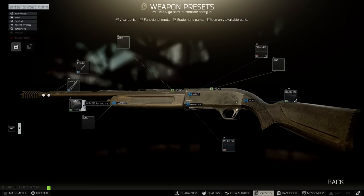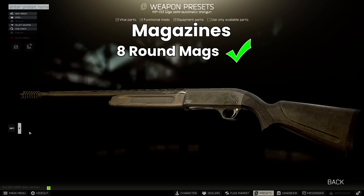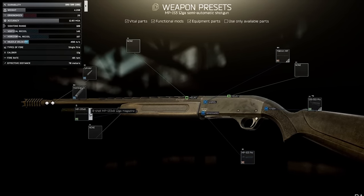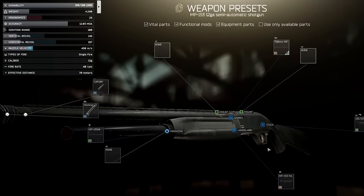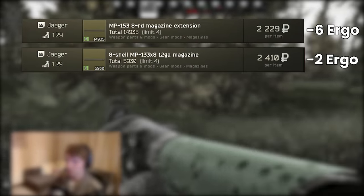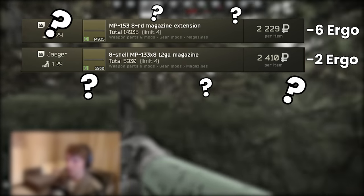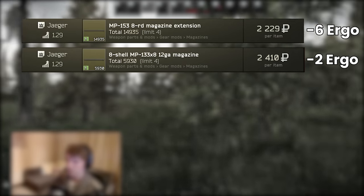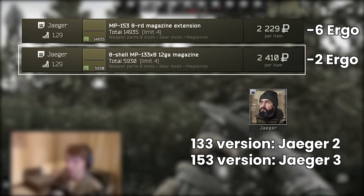Magazines are a really important point. You really want to be upgrading to the 8-round mags if you can — there's no reason to keep a small mag, and going from 4+1 to 8+1 is a huge upgrade. There are two versions of the 8-round mag: one for the 153 with minus 6 ergo, and one for the 133 with minus 2 ergo. I can't find a practical difference between these, so use the 133 version — it's also available earlier at Jaeger 2, with the other at Jaeger 3.